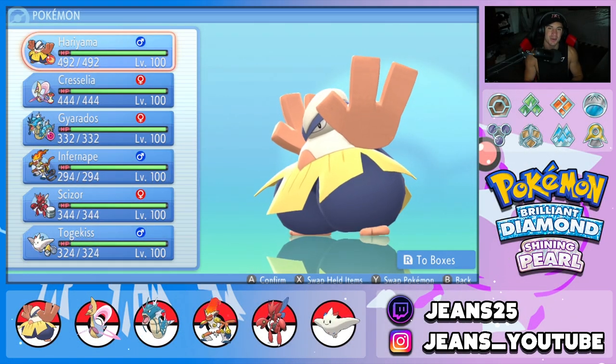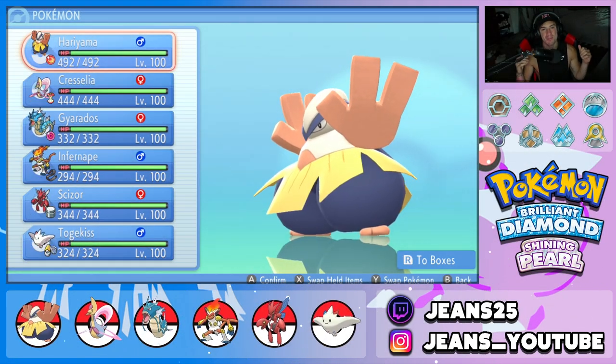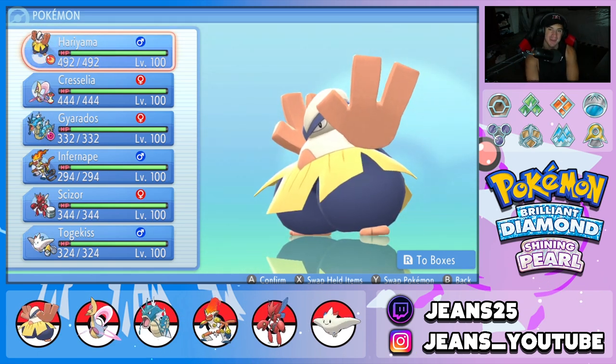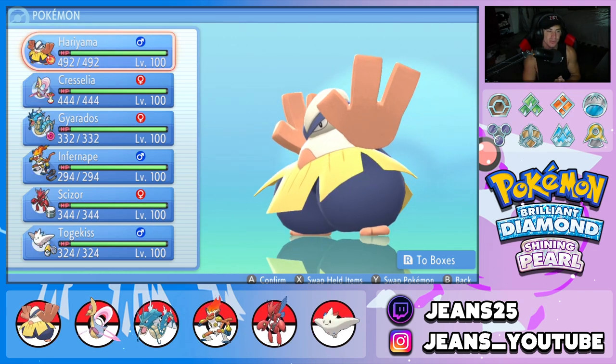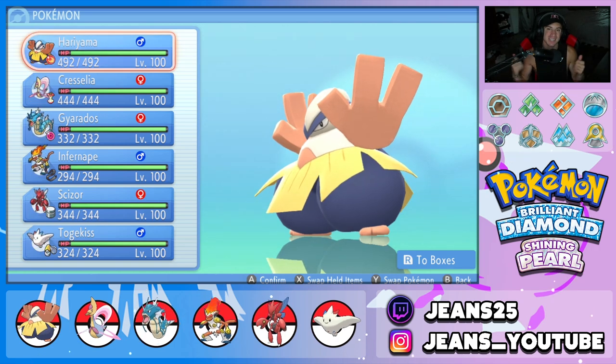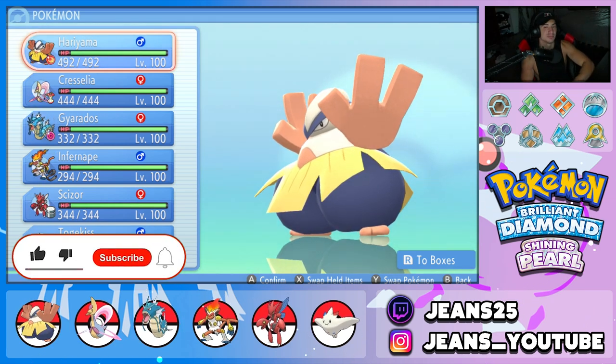What's going on YouTube, Jeans here. Hope you guys are having an amazing day today. We are back yet again, bringing you guys some more competitive VGC double battles for Pokemon Brilliant Diamond and Pokemon Shining Pearl. In today's video, we're going to be showcasing a pretty cool team that features Hariyama, Cresselia, and my boy Infernape. If you enjoy the content, make sure you support me by leaving a like and subscribe to the channel.